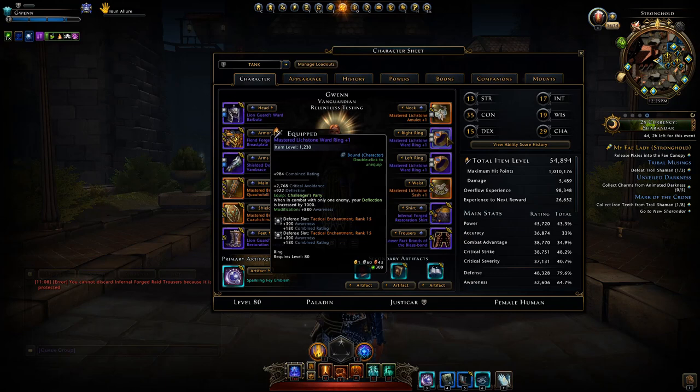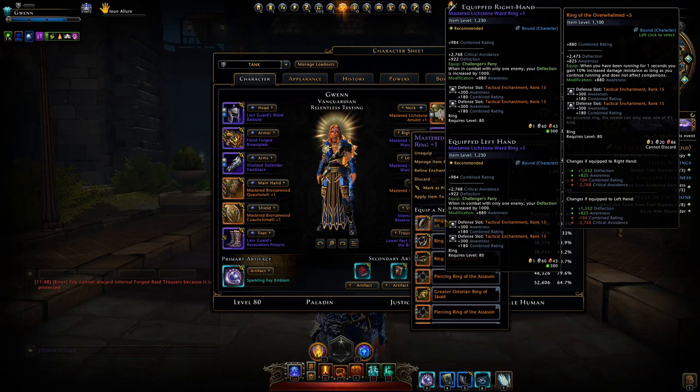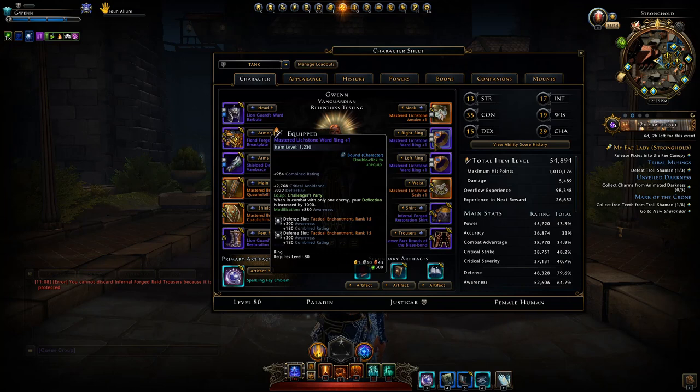Then we have these mastered rings with the highest item level in the game at 1230 — no other ring reaches that maximum item level. The other ones only get to 1100. With higher item level you'll increase your base damage and your maximum hit points.